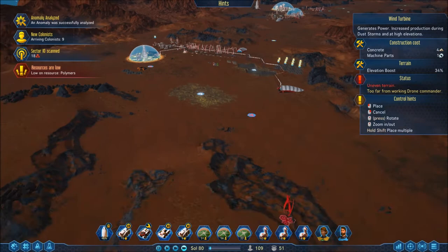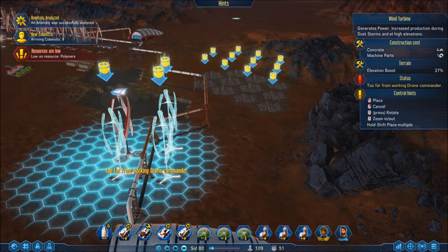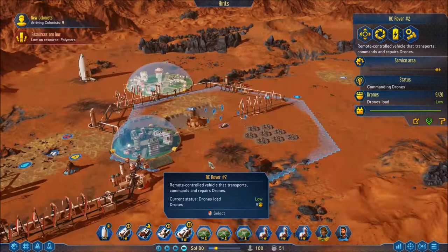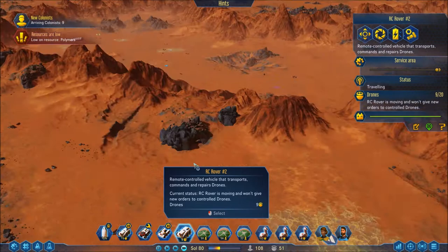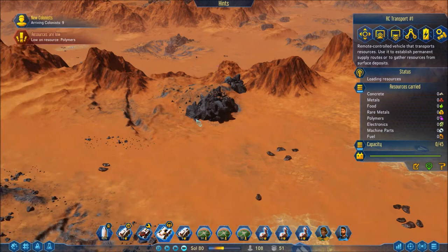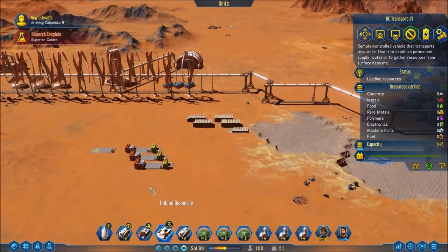I think we're gonna do it — yeah let's just do it down here, it's kind of out of the way but not too far. Okay, and then rotate. All right, so before we do that — what are you doing? Oh did I send the wrong one down there? Dang it. Is there anything else since I brought you all the way out here? Metals, metals, metals. Okay, let's do this — pick up right here. Actually — research complete — come all the way down over here.